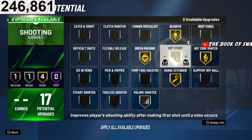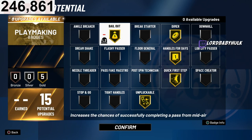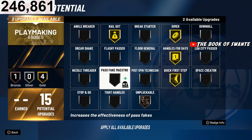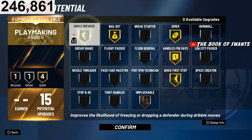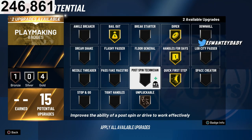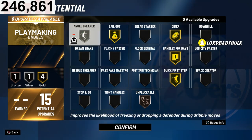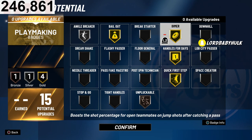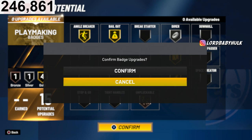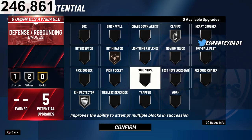For playmaking I'd rock something like this. You could put it on Ankle Breaker if Unpluckable is trash again, or Space Creator, Tight Handles — whichever works best. Or you can make it gold and then have Dimer silver and one of the ankle breaker badges. I'll let y'all know what badges are most OP next year.